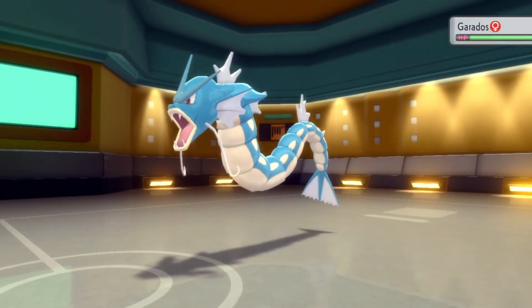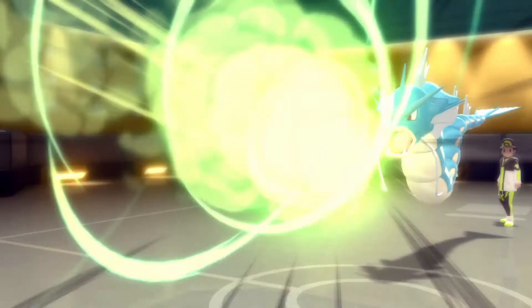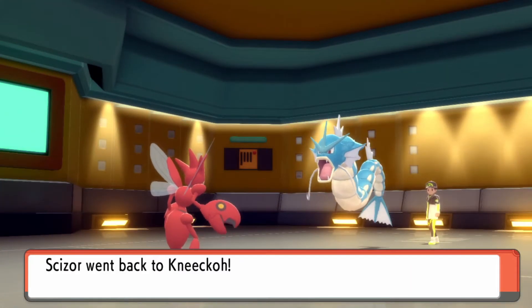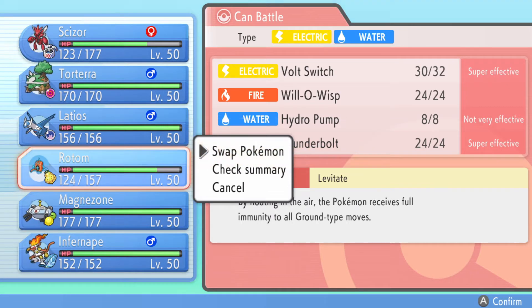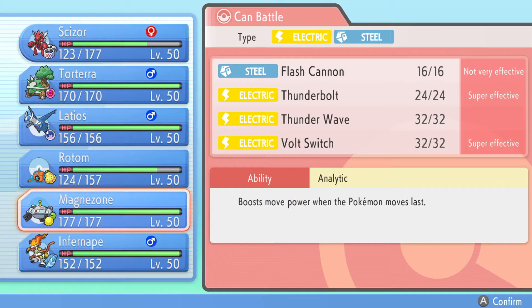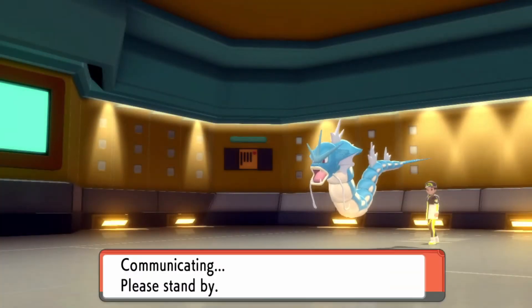Gyarados comes out. We will get Intimidated — it's a smart play if I was going to keep Scizor in, but we just U-Turn and get Rotom Wash back in. It still did pretty good chip damage for not being very effective and being Intimidated. We go back into Rotom Wash. We could go Magnezone, since we don't really have a threat to Magnezone anymore. But Gyarados probably has Earthquake, so I actually like Rotom Wash better.